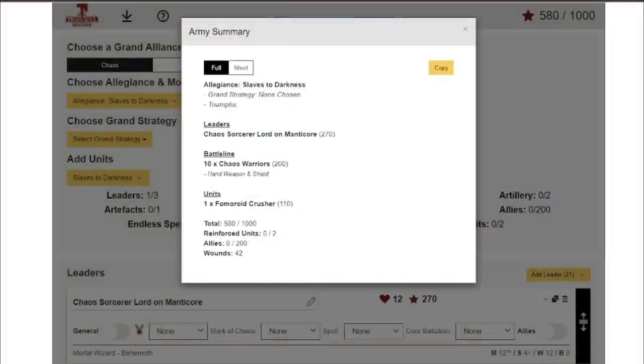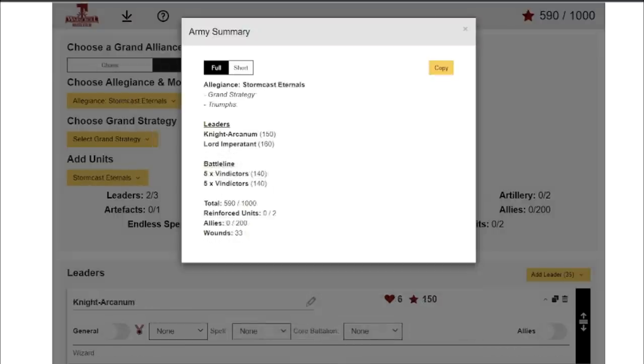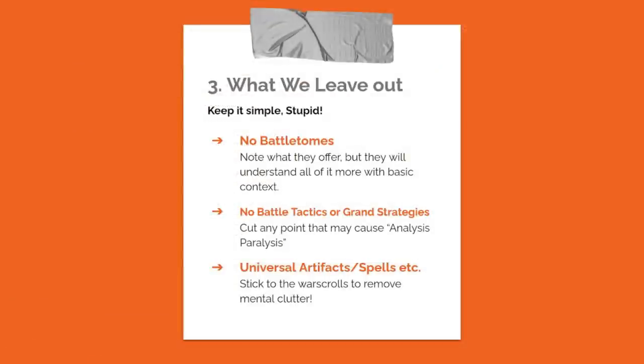Here are my two lists. For Slaves to Darkness: no grand strategy, no triumphs, a Chaos Sorcerer Lord on a Manticore to demonstrate magic and monsters with wound brackets, a ten-man unit of Chaos Warriors for large units, and one Fomoroid Crusher. For Stormcast Eternals I pulled straight from the Dominion set: the Knight-Arcanum as a wizard, the Lord-Imperitant as a hero with a gun, and two units of Vindictors. This exposes players to all these different kinds of rules and how units look differently from one another.